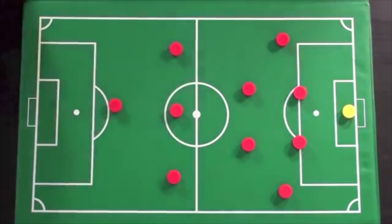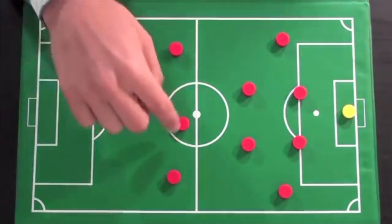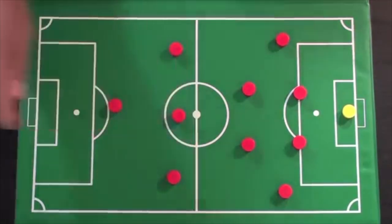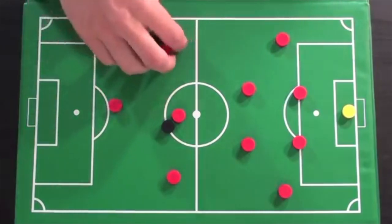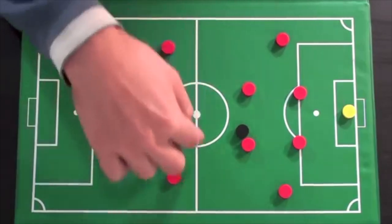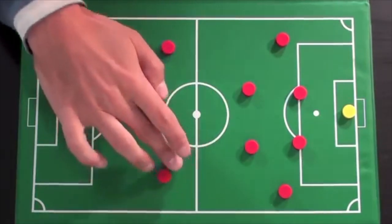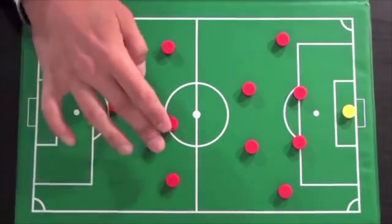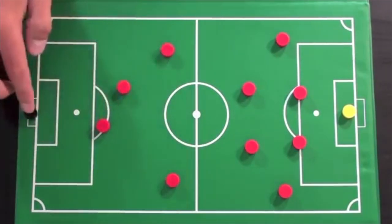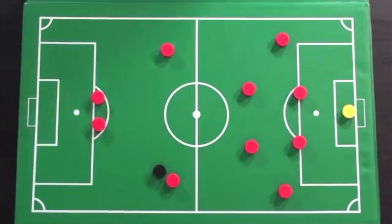Moving forward — the number 10, attacking midfielder or playmaker. This guy has a lot of freedom to go wherever he wants, but his role and responsibility is to create and score goals. As a playmaker you need to get on the ball as often as possible, find little pockets of space between defenders, play through balls to your wingers, play into the striker's feet, and get shots on goal.